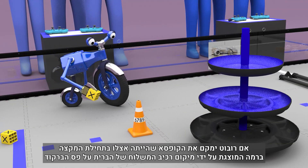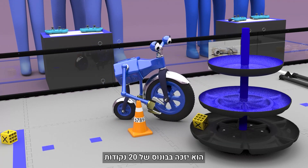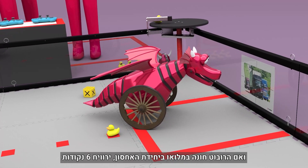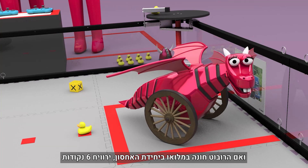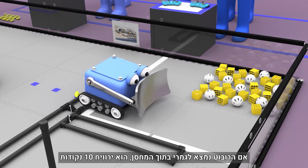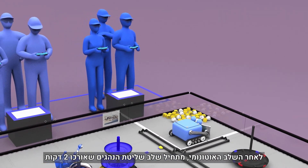If a robot places its pre-load box on the level shown by its alliance's shipping element position on the barcode, it will earn a 20-point bonus. A robot parked on its alliance's storage unit earns 3 points; however, if the robot is parked completely in the storage unit, it will earn 6 points. A robot parked in the warehouse closest to its alliance station earns 5 points. If the robot is completely inside the warehouse, it will earn 10 points. Following the autonomous period is the 2-minute driver-controlled period.